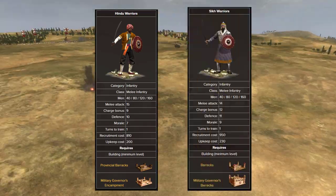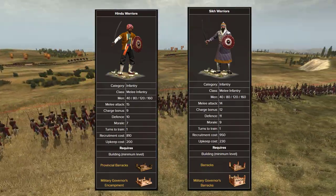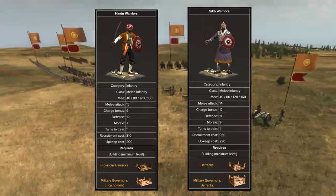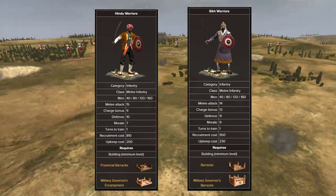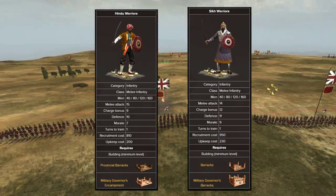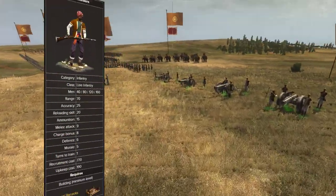You do have access to Hindu warriors coming in with 7 morale, and then later Sikh warriors with 9 morale. Both of them are fairly good melee units, especially the Sikh warriors which are quite a bit better. There's not too much of an upkeep cost difference between the two — only a $30 difference in upkeep — so these can be very useful units.